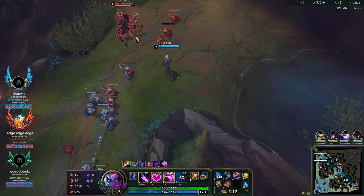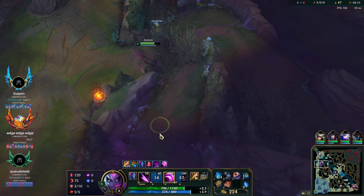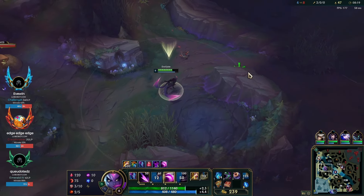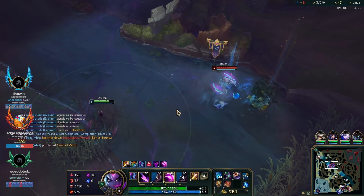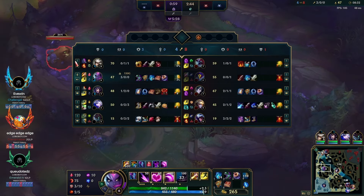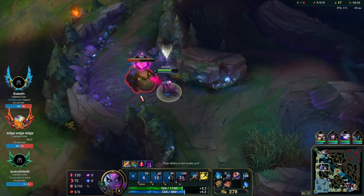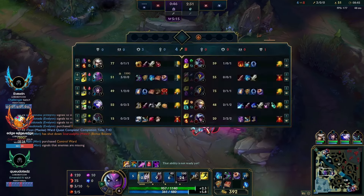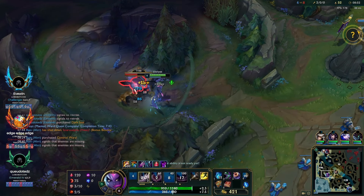Cho'Gath is up, and Kha'Zix is in my jungle which I find a bit strange, so I'm a bit scared of a cheese play. But nothing really ends up being very concerning — we just make sure he's out of our jungle and then go farm, just in case he tries to cheese us. We go with the original plan, just a bit slower because Kha'Zix cheesed around like a weirdo. We're just chilling, getting our ult up, clearing, getting camps off the map, and then go from there.